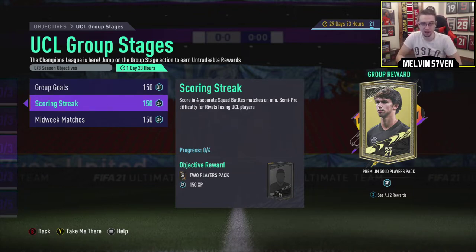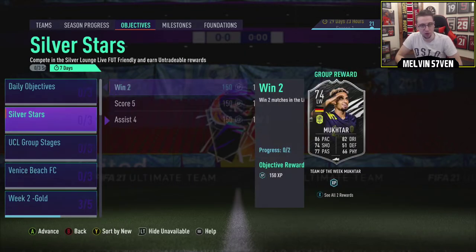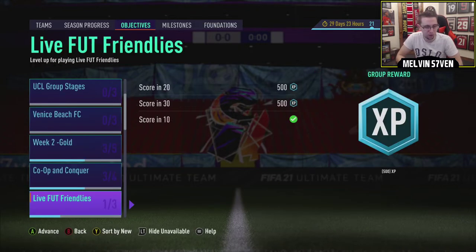There you go - two UCL common player packs by scoring seven goals in Squad Battles. That's nice. Scoring four separate Squad Battles, or Rivals using UCL players, win three Squad Battles minimum semi-pro with two UCL - that's good. But Silver Stars is there again: win two Silver Lounge matches. It looks as though that's going to be a weekly thing.